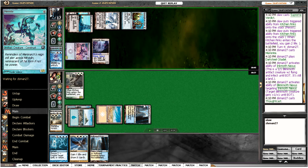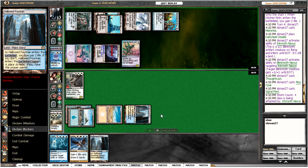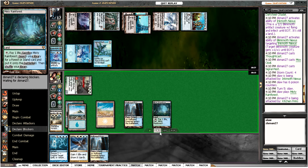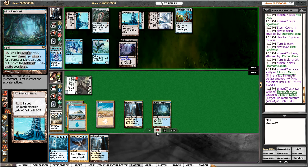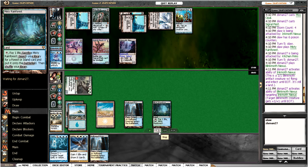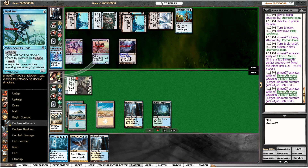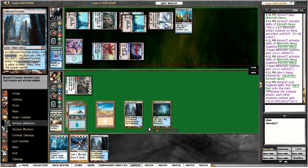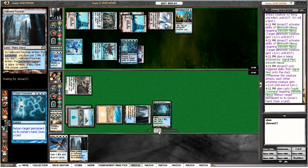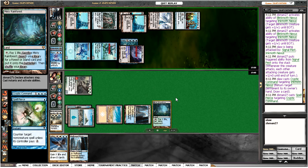He hits us for two here, casts a Frogmite and another Signal Pest — we're going to go to 6 poison, which is not good for us. I'm going to attack him for two, down to fourteen. He pumps the Nexus again, and now attacking with a Signal Pest, which means we're actually dead here. Got Cryptic Command so we're going to try and bounce the Inkmoth, but I believe he has an answer. He has the Spell Pierce, and that is game — we're going to die of poison.